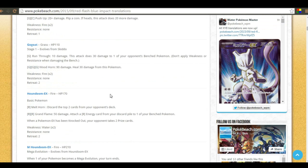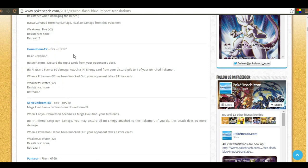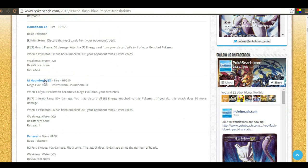I've been chatting with a subscriber about Houndoom EX. It has Melt Horn, which discards the top two cards of your opponent's deck — a sweet little mill attack that might hit DCEs or key evolution cards. It also has Grand Flame for 50 damage, which lets you attach a fire energy from your discard pile to one of your bench pokemon. Overall Houndoom EX is a pretty cool little EX.